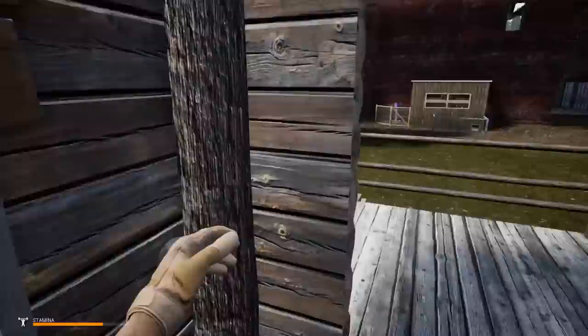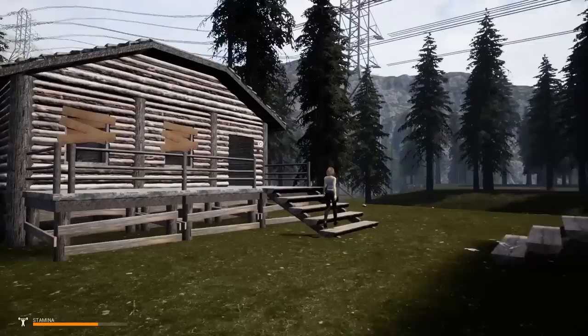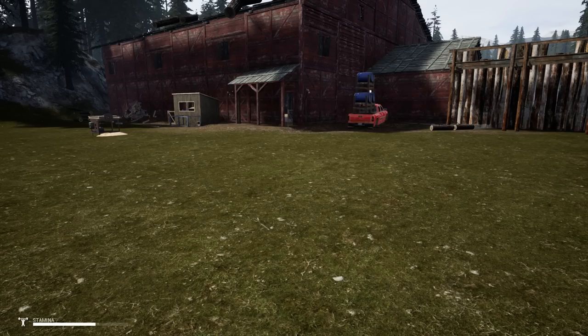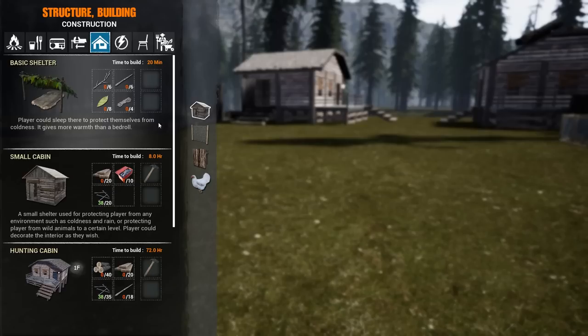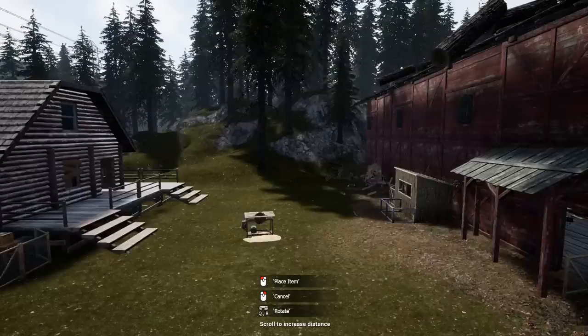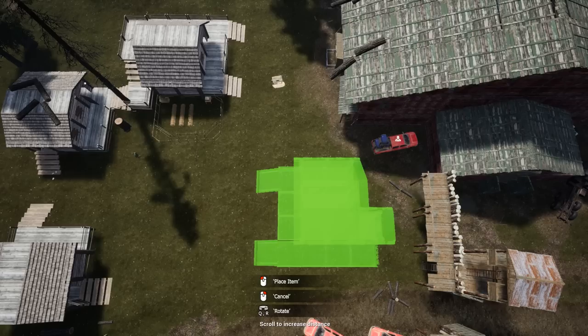Right here we have our crafting station house — this is going to be all for crafting. This one over here is going to be the farm obviously. This right here is going to be Scott's house, this is Rachel's house. Now we just need a house for Kate. I'm thinking hunting cabin, because Kate is the sniper soldier killer and I don't want to get on her bad side.